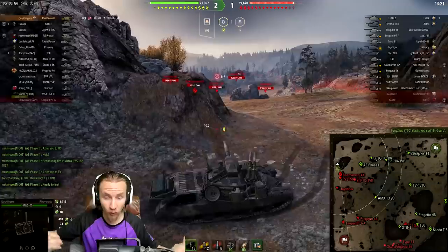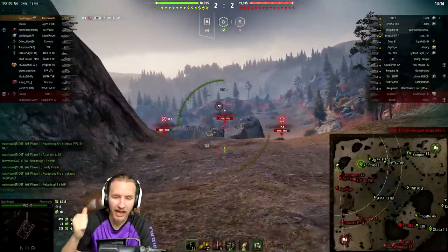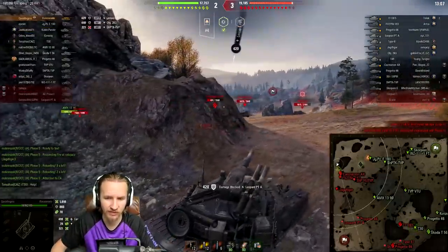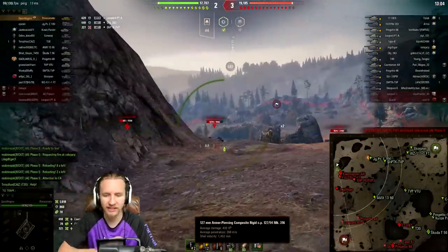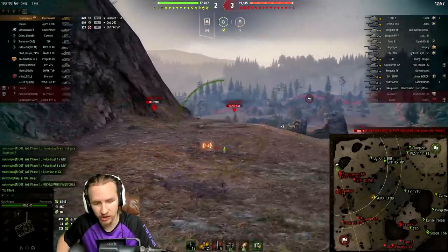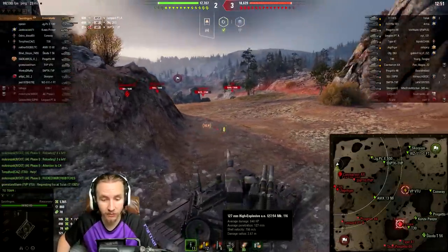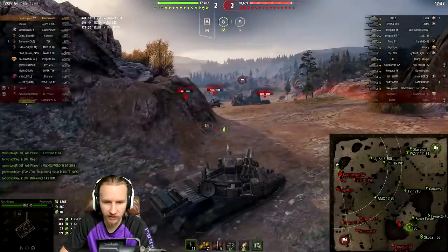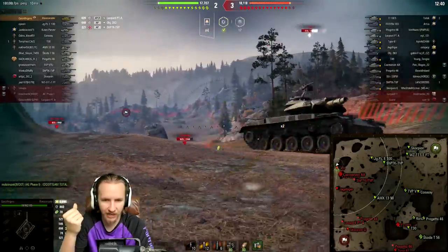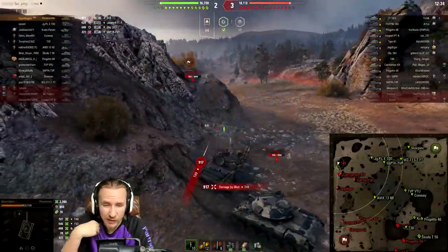Let me talk about the great things about the Rinoceronte: 490 alpha damage, four-second interclip reload — so you can reload shells one by one, which is pretty cool. The vehicle also has an incredible ammunition set: 268 millimeters of penetration in its APCR rounds with 1,452 meters-per-second shell velocity, 325mm HEAT pen which is decent, and great high-explosive rounds with 127mm of HE pen to match the caliber of the gun. I fire one blind here and it looks like I might have hit that Leopard prototype.